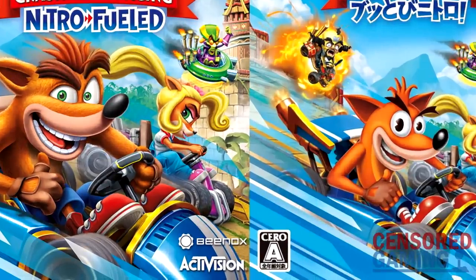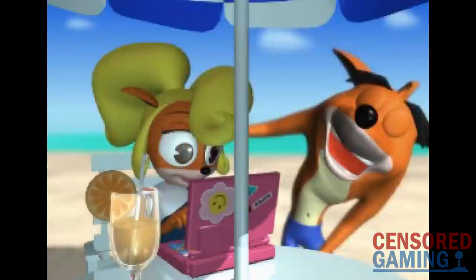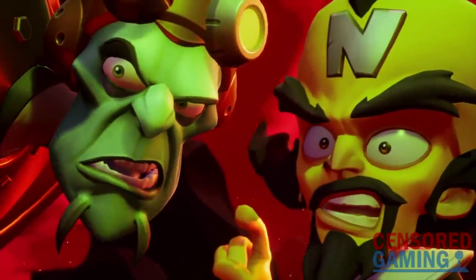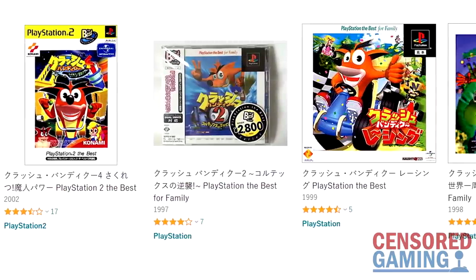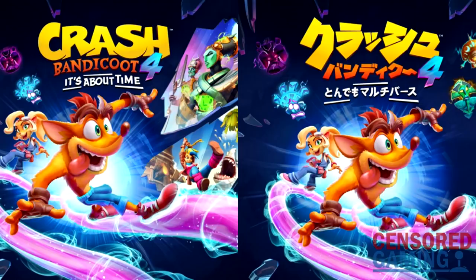You might have also noticed Crash's drastically different design for the Japanese marketing. This was a very intentional decision, with the US publishers feeling that a cuter design for Crash would help the game sell better in the Japanese market. It would appear this worked out very well, as Crash went on to become a rare example of a Western series finding blockbuster success in Japan. The new Crash Bandicoot 4 marks the first time the series departed from this different marketing style, with Crash for the first time being depicted with his Western appearance — though he has once again been given five fingers rather than four, which is arguably even more notable considering the rest of his design wasn't changed.